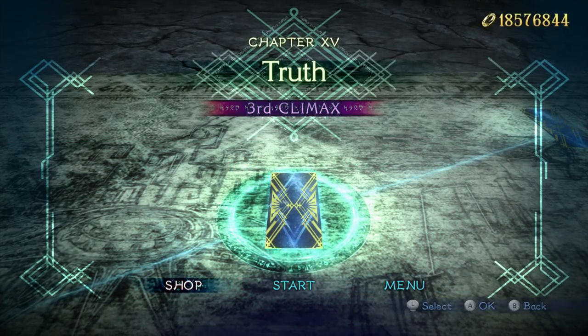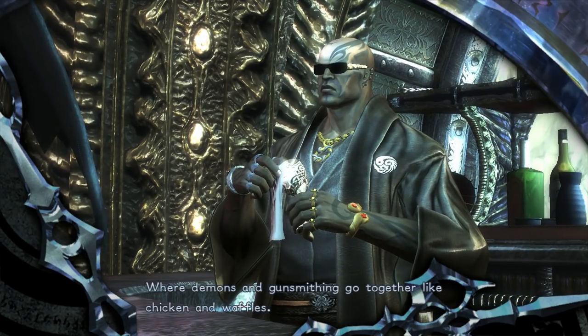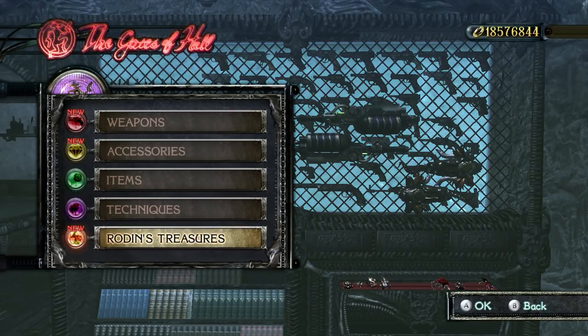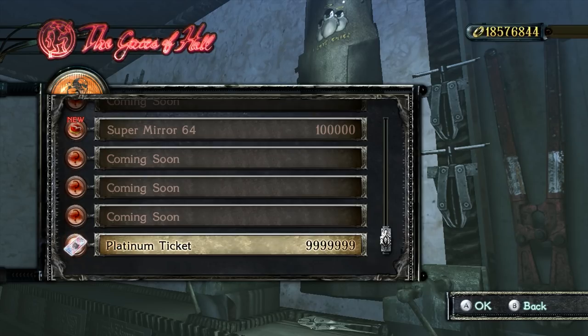Alright, let's head on over to the shop. The world-famous Rodin's, where demons and gunsmithing go together like chicken and waffles. There it is — the platinum ticket. That's how much it costs and that's how many halos I have right now. I have more than enough, so here we go.